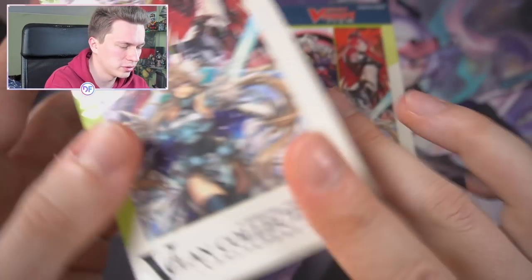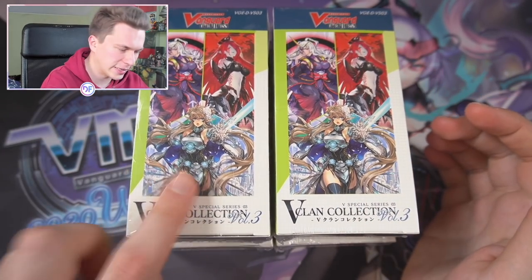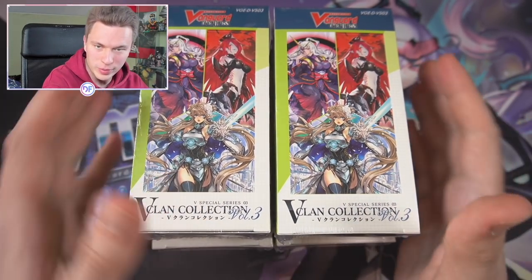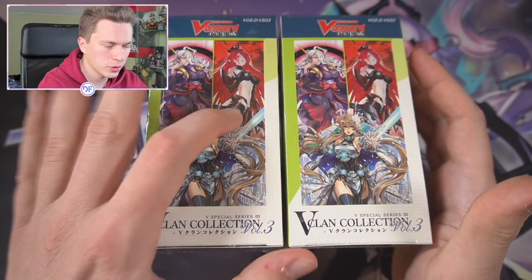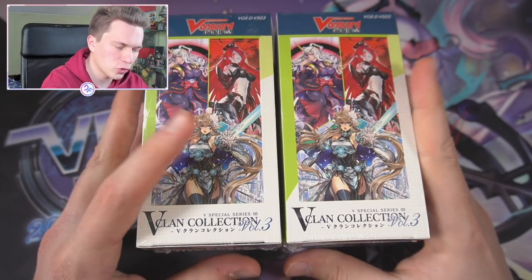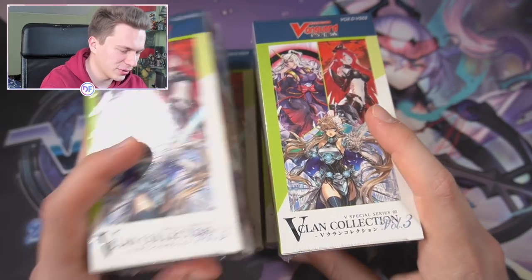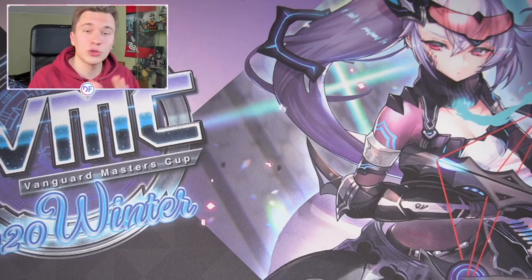Everything else is just going to be sold or given to people at my locals. The number one hype is Salome — I'm so happy about Jewel Knights finally existing in V and in premium too. And of course Luquier Reverse — Silver Thorns got a nice buff here. But the meta definitely needs to be trimmed down a little bit for these decks to actually be worthwhile.